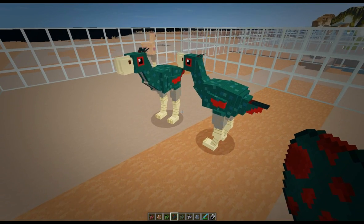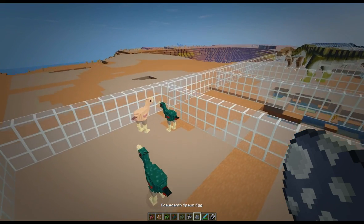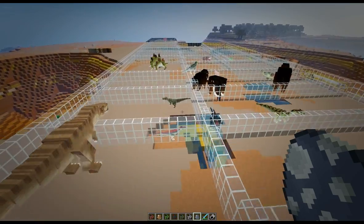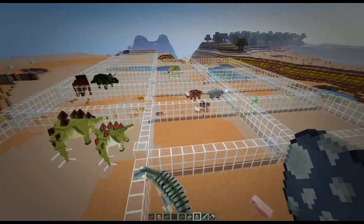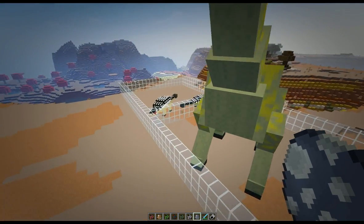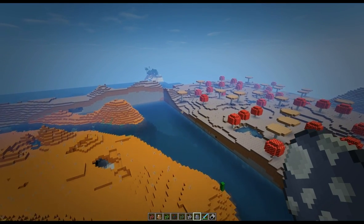Now we'll head to the sea creatures — there's a giant sea creature and some smaller ones. We're heading over to the river on the other side. On the way we'll get a quick sneak peek at these dinos. I've only got one Brachiosaurus in here because they tend to cause trouble with frame rates. We've got this lovely little area created for the water creatures.